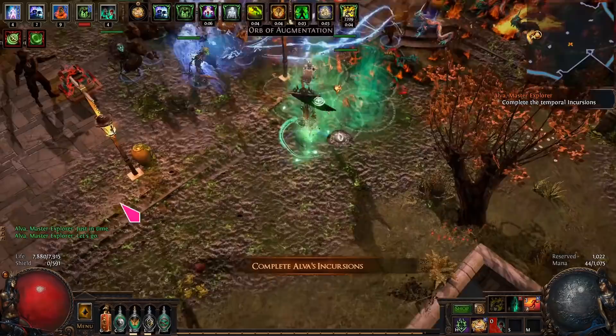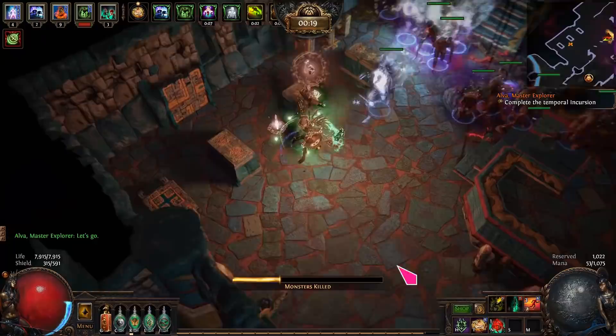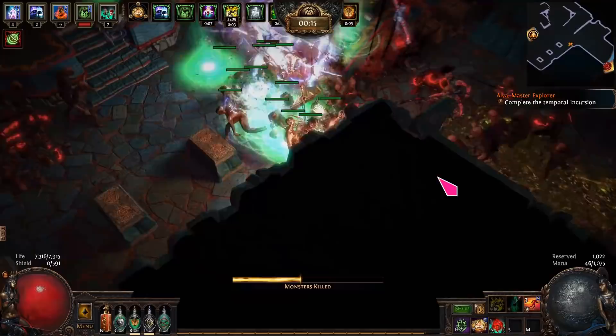The passive tree, equipment and gem choices give a balance of tankiness and DPS. It's not a glass cannon build and it will work even in hardcore solo self-found. There is a lot of space to do your own customization. The build is also very flexible and you will only need to swap a few gems if you want to change spectres.